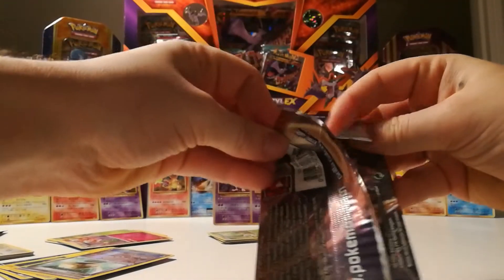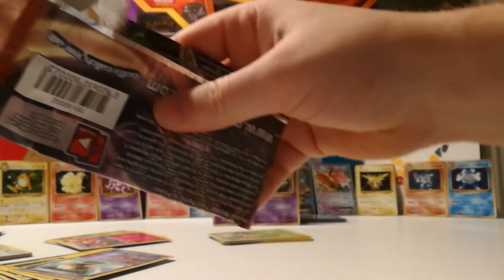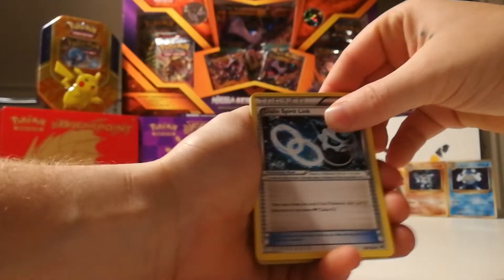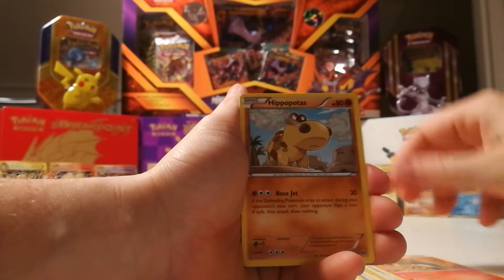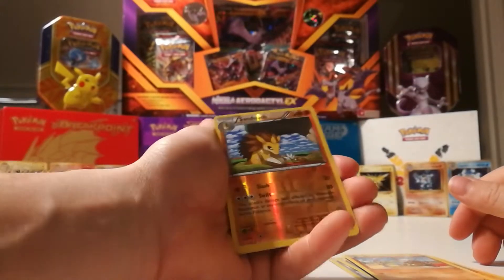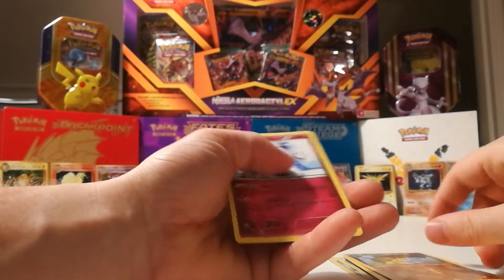Not really happy with the pulls so far. Okay, let's do this. Glalie, Spirit Link, Skyla, Piplup, Starly, Goldeen, Cyndaquil, Hippopotas, Cubone, Sandslash in reverse. Let's see, come on, come on. And the Mr. Mime.